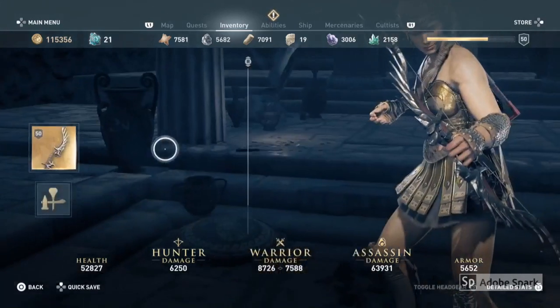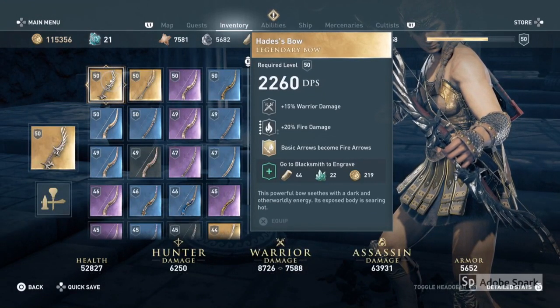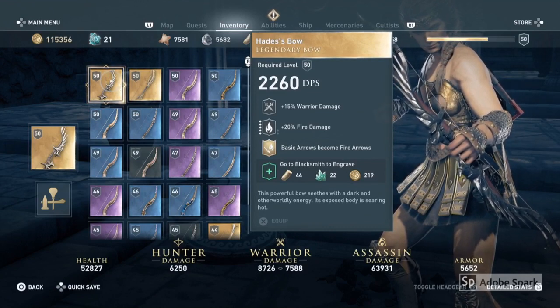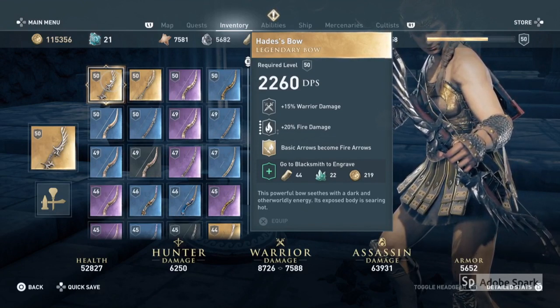This weapon is Hades' Bow, and as you can see it comes with the perk that basic arrows become fire arrows. You can get this by killing the mercenary Theron of the Ashen Wake, and once you kill him you automatically get this bow.